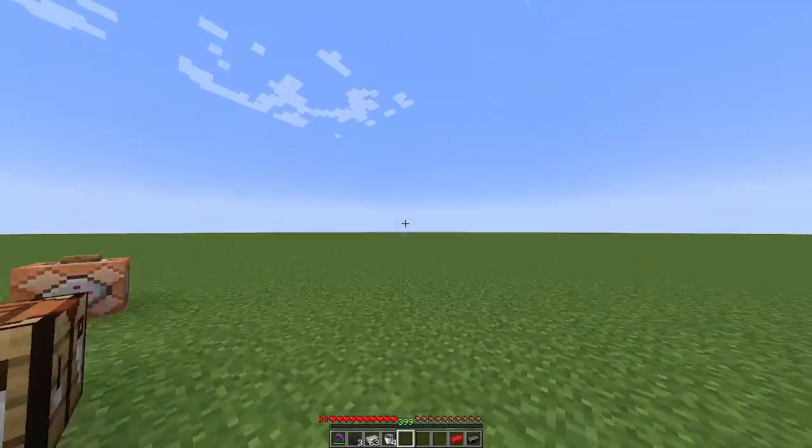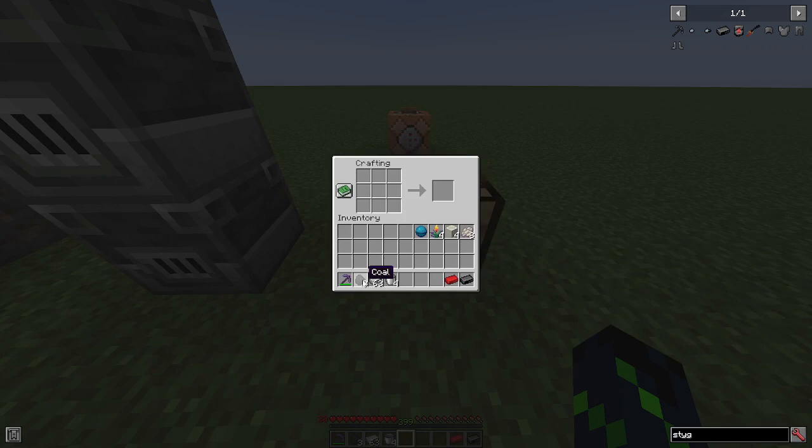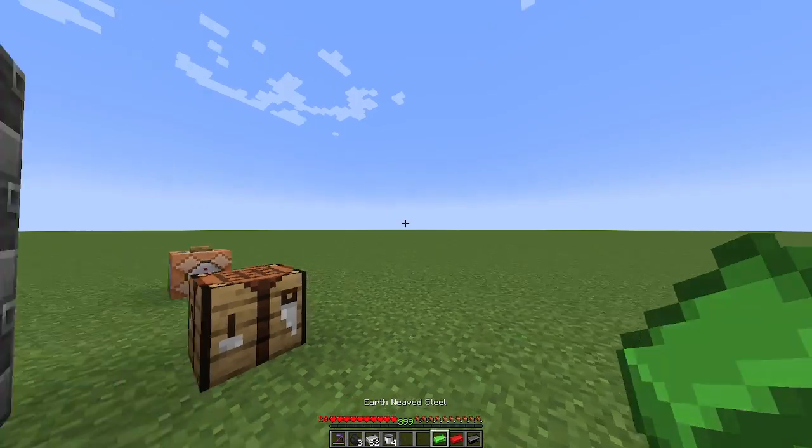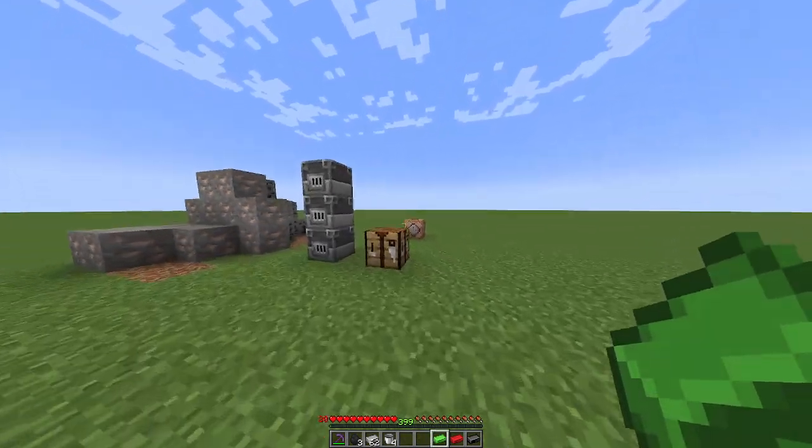Then put the steel ingot in the center again, and it's bone blocks and torchflowers — like that, with the torchflowers in the corner. This gives you an earth-weaved steel ingot.